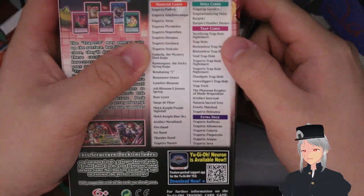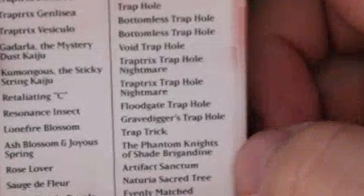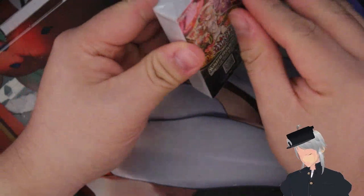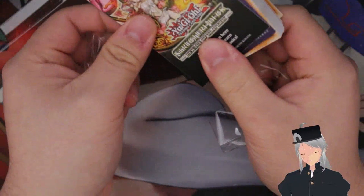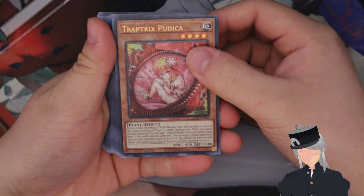Good reprints in here such as the Chapel set as well as a copy of Evenly Matched. This is a pretty good set for roughly 12 bucks at your locals, less than 40 for your entire set. Let's just get right into it.